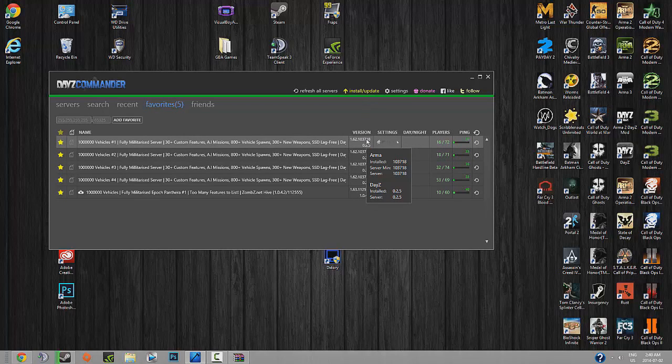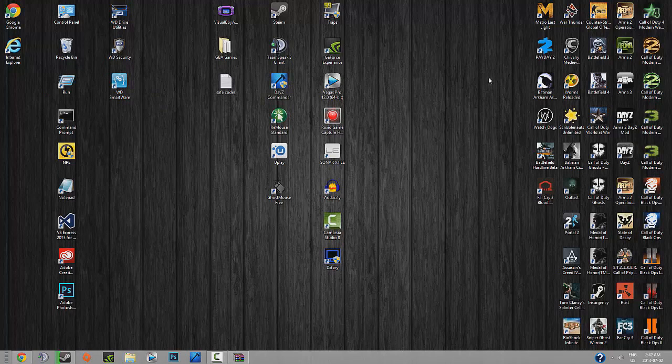You've got it installed — the proper version installed. You can play on that server that you want to play on that hasn't updated to 1.63. You're ready to go. Thanks for watching, hope this helped. Rate, comment, subscribe — especially comment if it didn't work. I'll probably be able to help you out; maybe you did something wrong or maybe you have a unique problem and I'll try to figure it out for you. Thanks for watching and see you later.